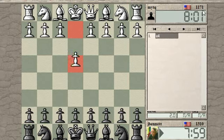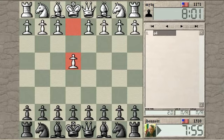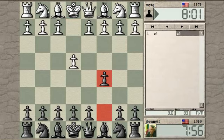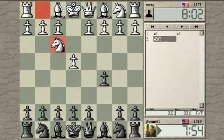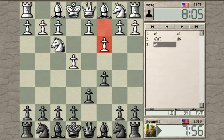Game started. Mighty Q. How about a Sicilian? Okay, the old D6 line. The C3 Sicilian.